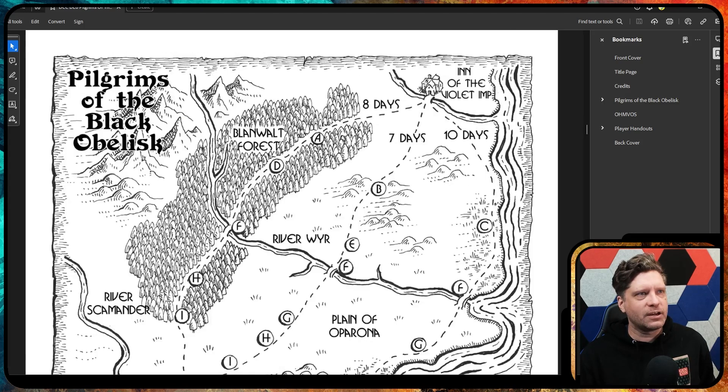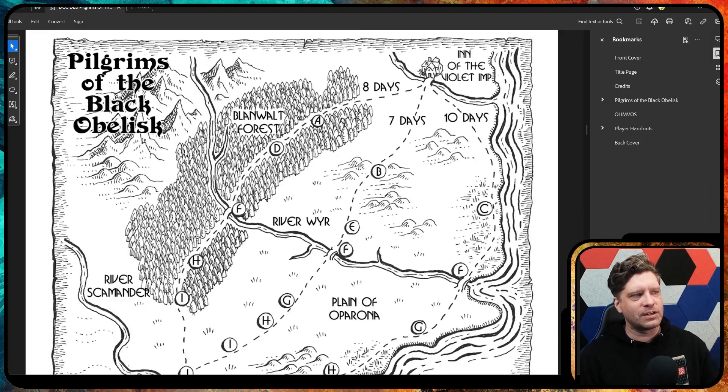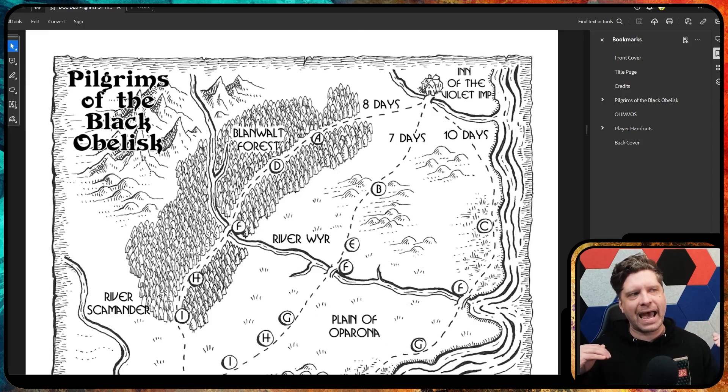Here's a little map. All of your players start at the Inn of the Violent Imp in the top right corner. Then they get to choose: do they want to take the 10-day pretty safe route, the 7-day difficult route with lots of bandits, or the 8-day route through the woods — the happy medium. There's some replayability here; encounters are labeled by letters and you get different ones depending on your path. On top of this, you're making luck checks every day for losing supplies, so there's a fun mini-game of managing rations and resources.